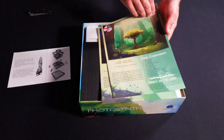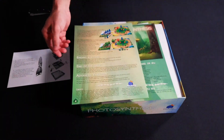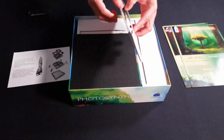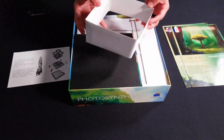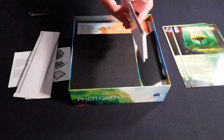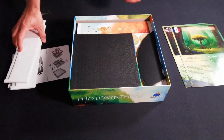It's two pages with the introduction, game components, and then the end of the game — so three pages. Pretty concise. This is interesting that you have to build your storage. Kind of cool though. That'd be interesting to see in other games.